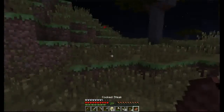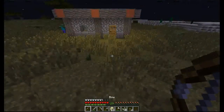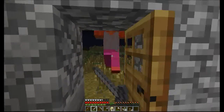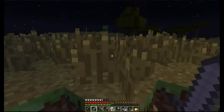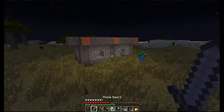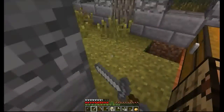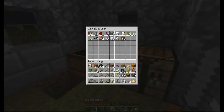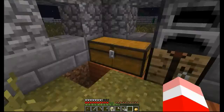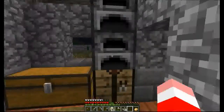I should not sprint that much. Every time I do that I will run out of food really fast. I believe zombies can break doors in hardcore mode, since the game's hardcore mode is hard. So I should be careful — I should kill them when they are standing next to my door.